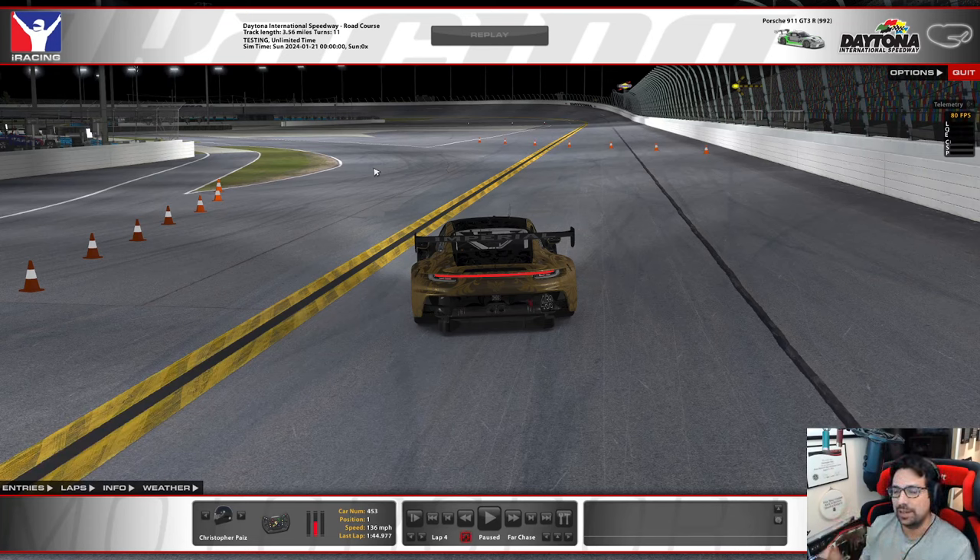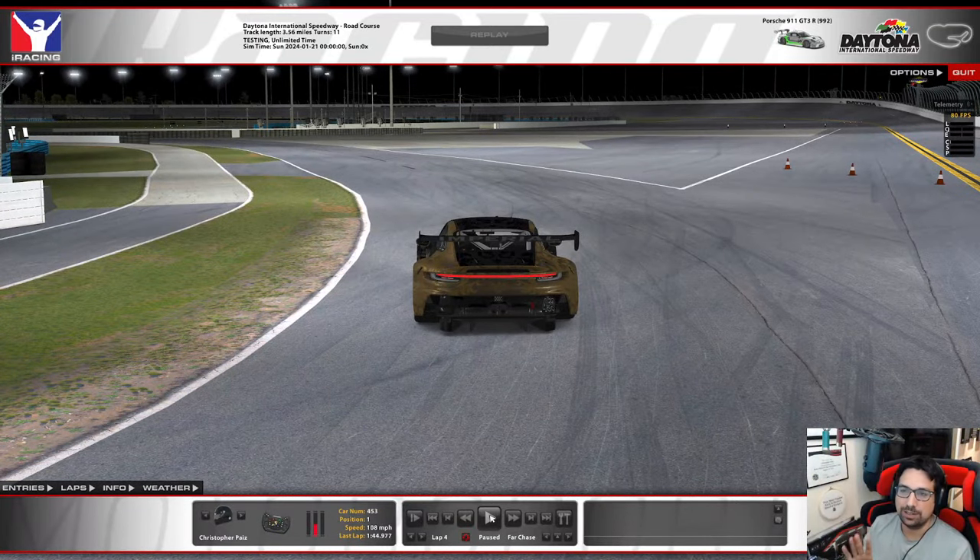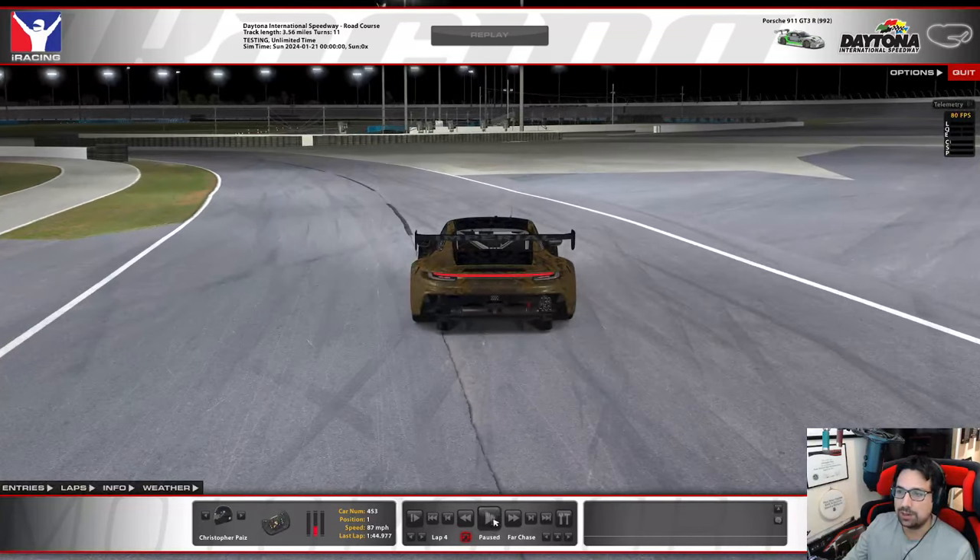Phase one is the braking zone with a bit of a turn on the way in; phase two is after the majority of braking where you rotate the car and accelerate out. We bleed off the brake because we still need to turn the car — if we're at 100% threshold ABS braking and try to turn the wheel, the car won't turn because the tires are giving all their grip to braking. Bleeding off gives the tires some ability to turn the car.